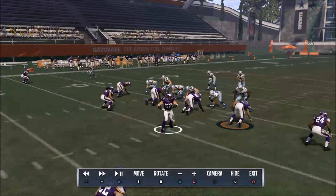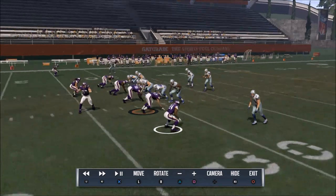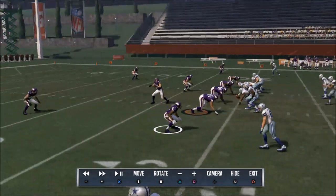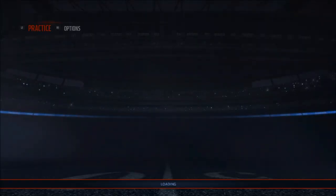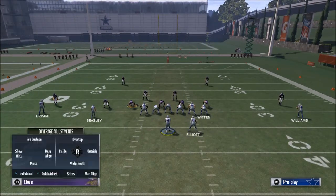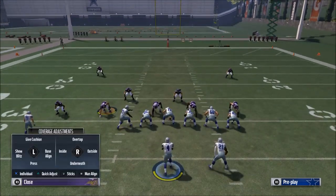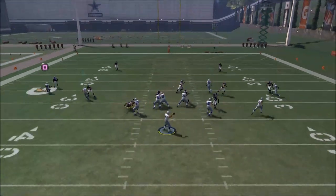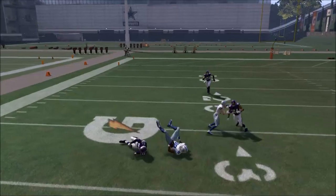As you can see here, this cornerback's eyes are on the quarterback. Everybody's eyes in the defense are on the quarterback. Now we're going to switch it — we're going to call man-to-man. We're going to do the same thing: run a play, get down, and see what we can see.